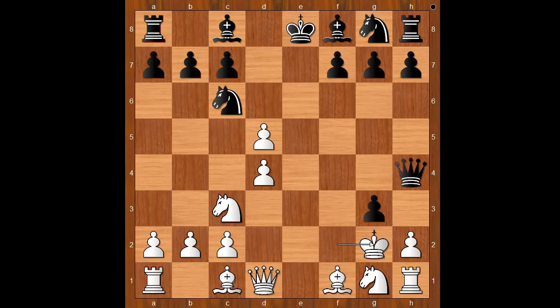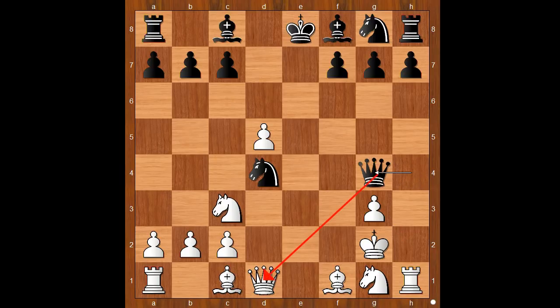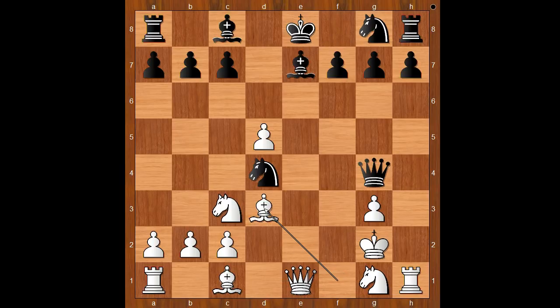Back to our game. So we have knight takes on d4. h takes on g3, attacking the queen. Queen to g4. Queen to e1 check. Bishop to e7. Bishop to d3. Black to move.